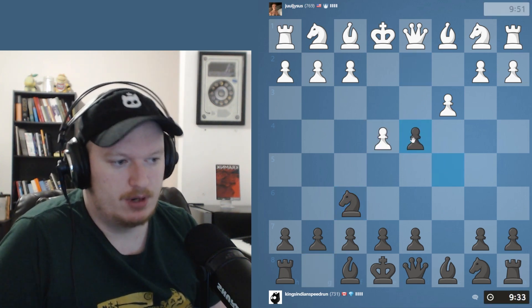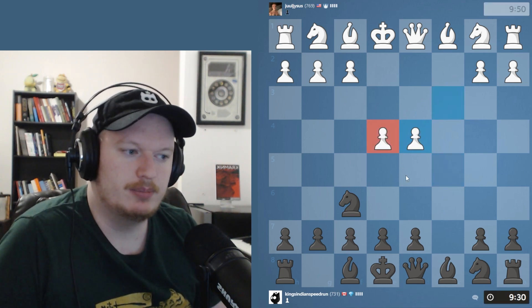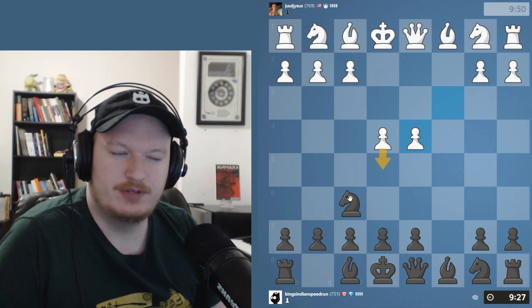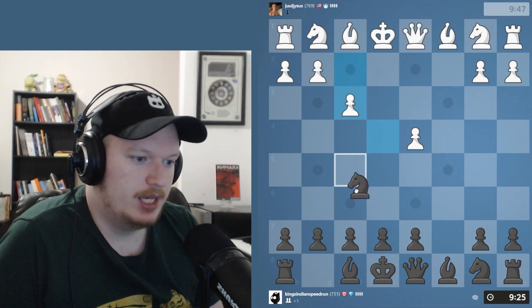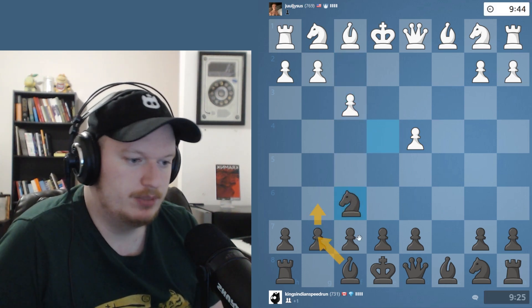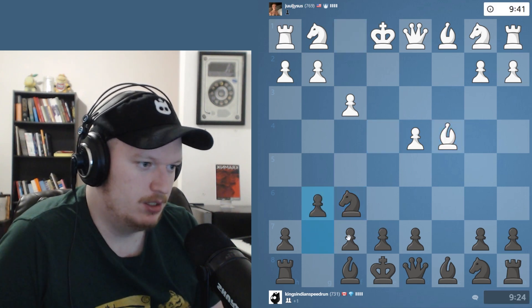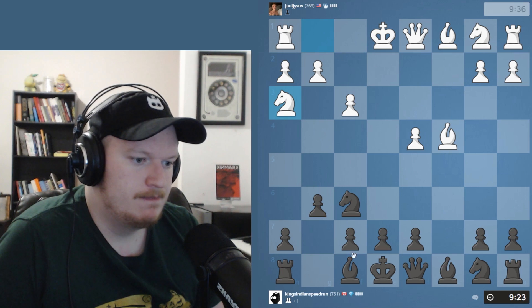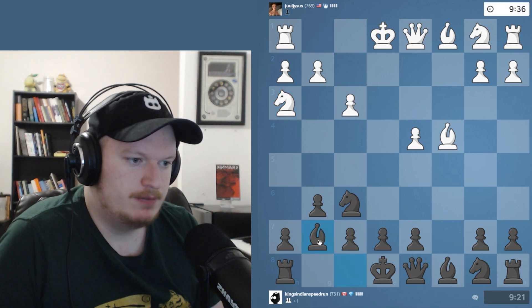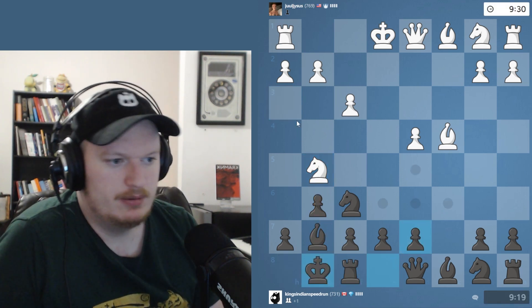They already hung this pawn. After taking on d4 we could have taken immediately, but they had e5 there. So we take the pawn on e4 and retreat, getting our normal Dragon setup — g6, bishop g7. We're quite happy. We castle and we're not worried about knight f7 here; it's a huge waste of time.